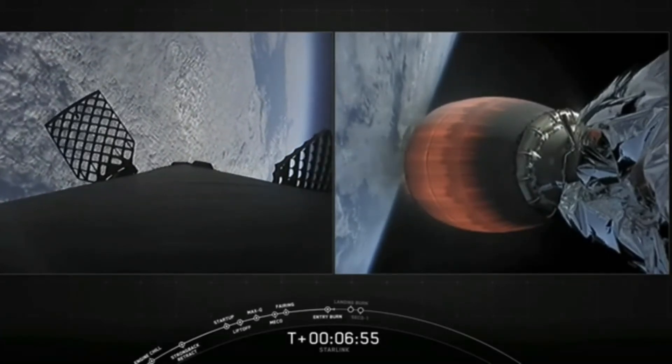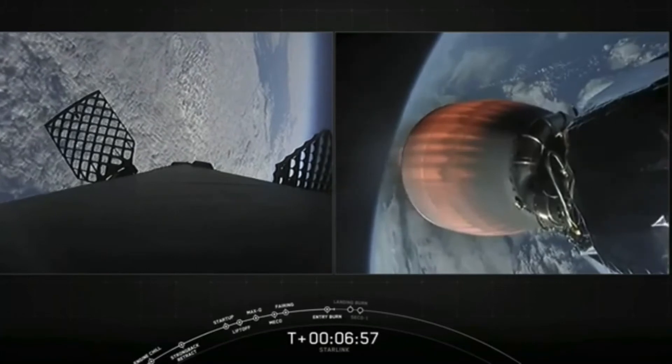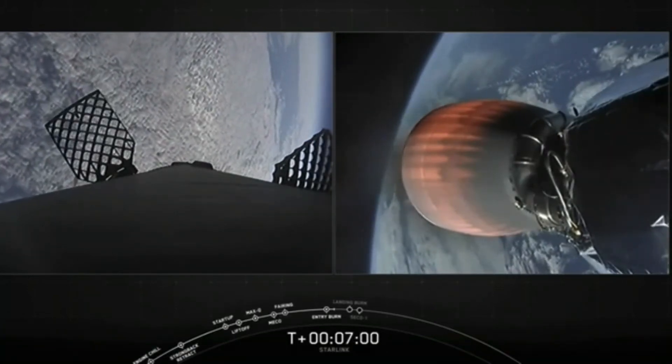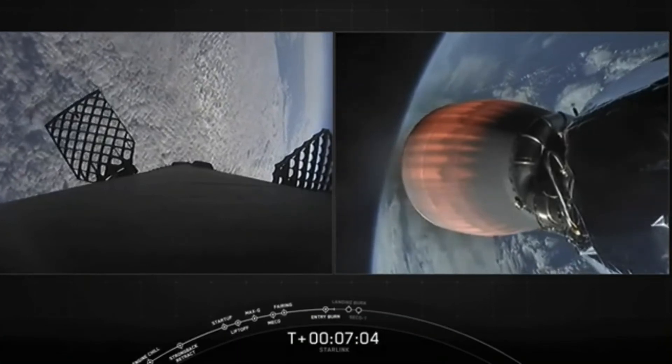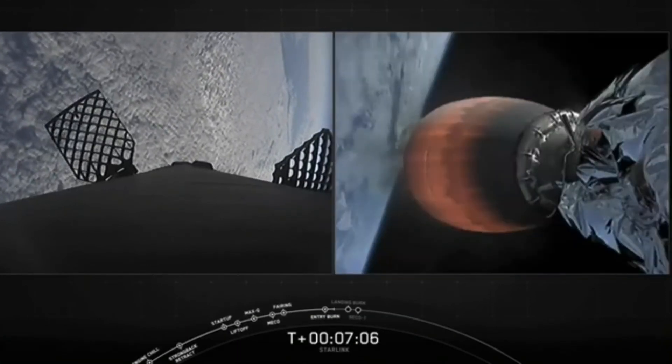Everything's looking great on our second stage. The view is of the Merlin vacuum engine and its thrust cone. That engine can produce over 220,000 pounds of thrust in a vacuum.